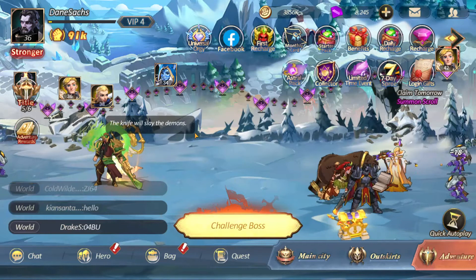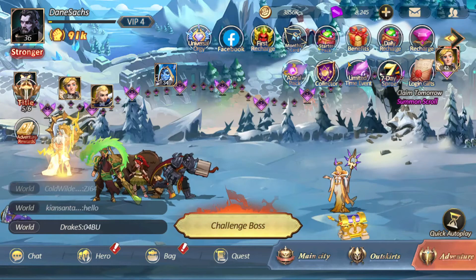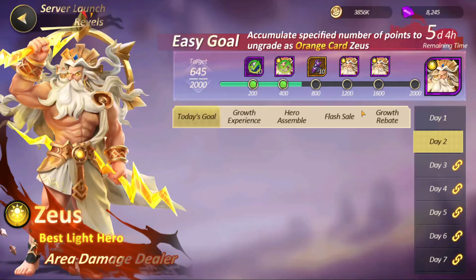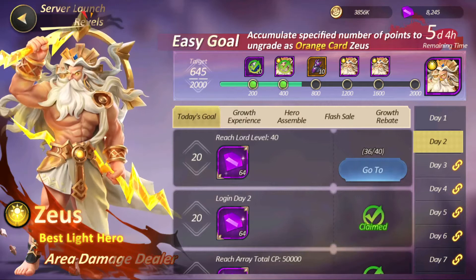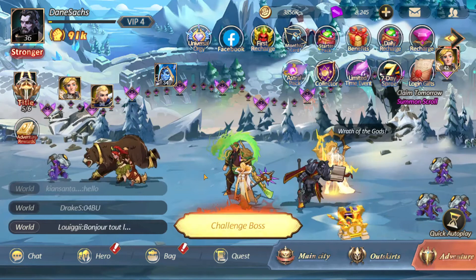Starting off with number 1: do events. You see all these circles on the top right? All these circles are events. Some of them are things you can pay for — if you're going to pay a little bit of money you can get a lot of reward. Some of them are things like the 7-day spree where you can get yourself 4 Zeus's just doing challenges every day. Zeus is nutty in the early game. Do events — they're helpful, they're useful, they will get you there.